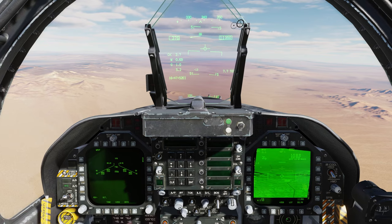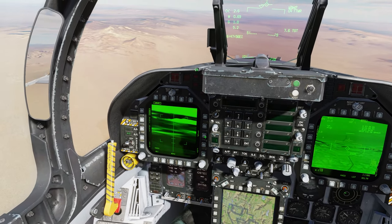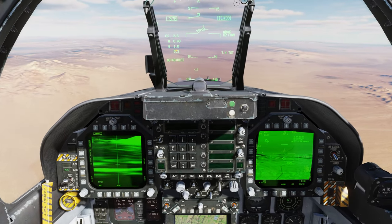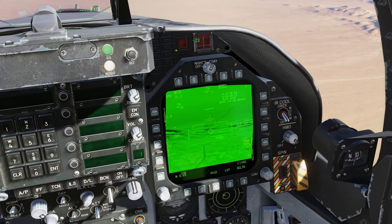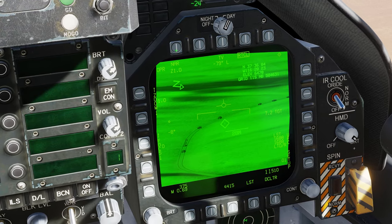Next, we need to bring up the Mavericks and set them all up. We'll double-F click Maverick, and let's hit FOV to zoom in on all of our Mavericks — those are all set up. Sensor select right to our TGP, and let's zoom in and find a bad guy.